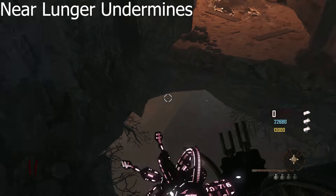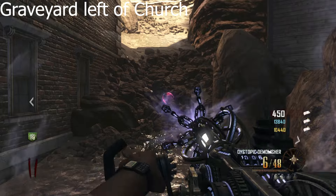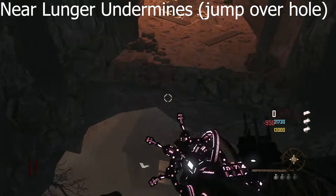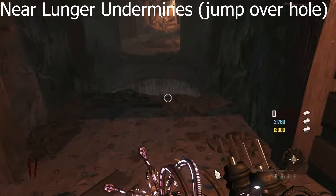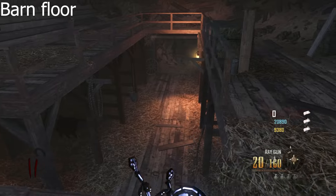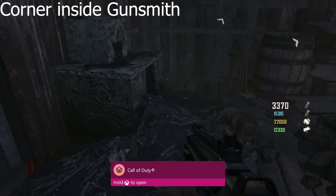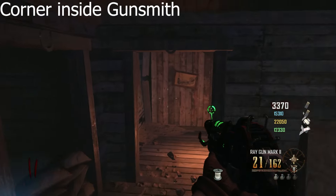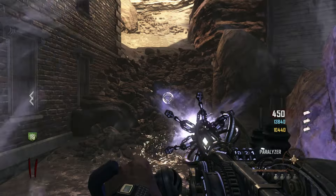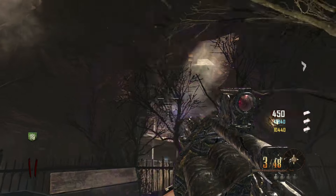Here are the following orb locations. To build the guillotine, you will need four parts. On screen right now I will show you the location for each part. Be careful as the spool of wire as well as the antenna can easily be used for the Maxis side easter egg by building them on the gallows. We are doing the Richtofen side, so be sure to build these on the guillotine and not the noose.